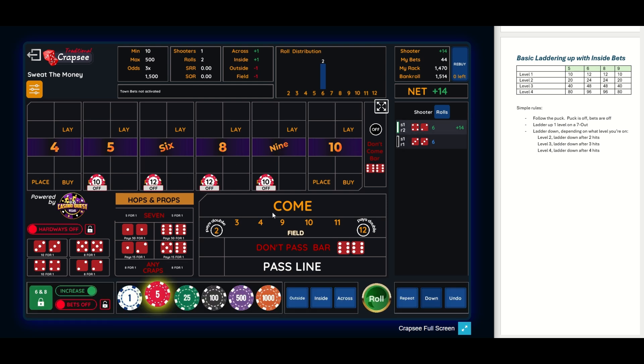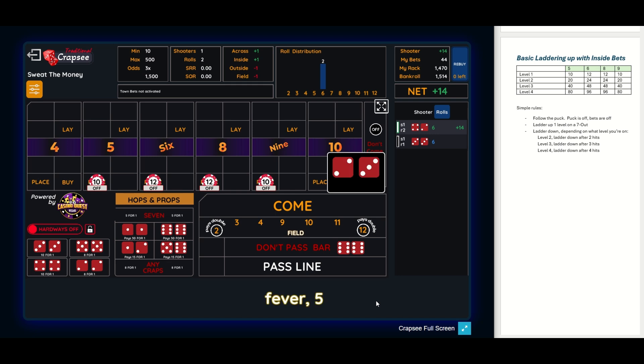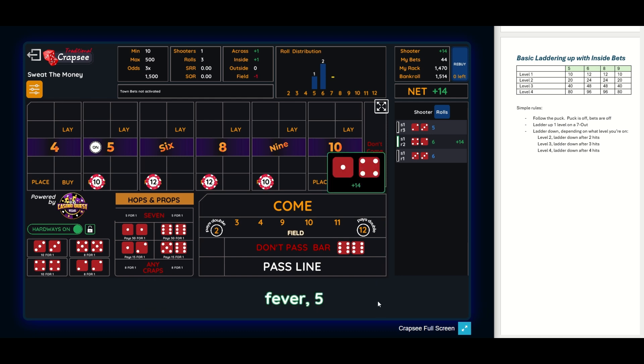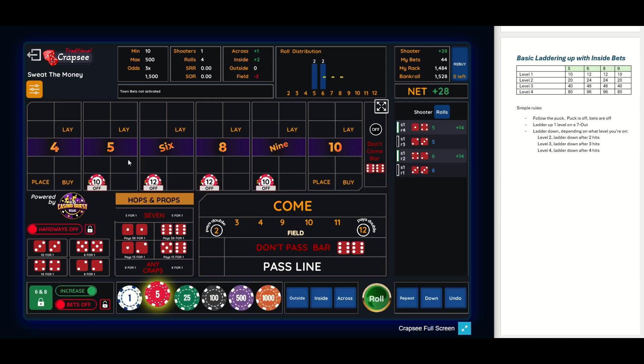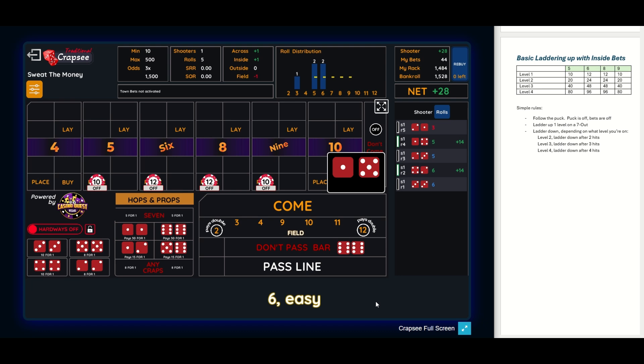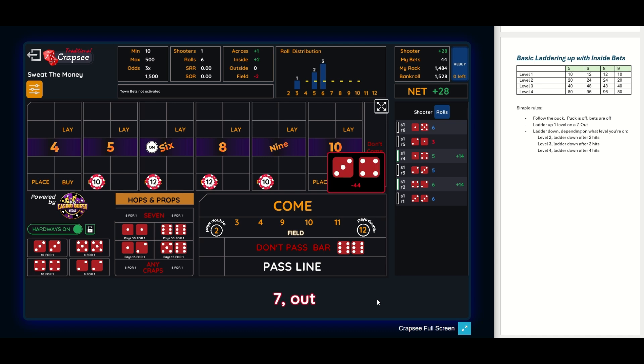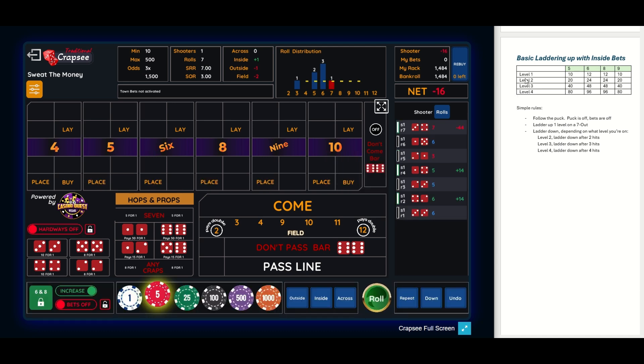Let's go ahead and roll. There's a six — six wins, twelve dollars on the six wins fourteen dollars. That was the point, the puck is off, so our bets are off. Let's get another point established. It's a five, so now we're going to continue rolling because we're at the lowest level — level one. There's a five, point hit, puck is off. Ten dollars on the five pays fourteen dollars. We need another point. There's a three — not a point. There's a six, so the puck moves to the six. We're still at level one.